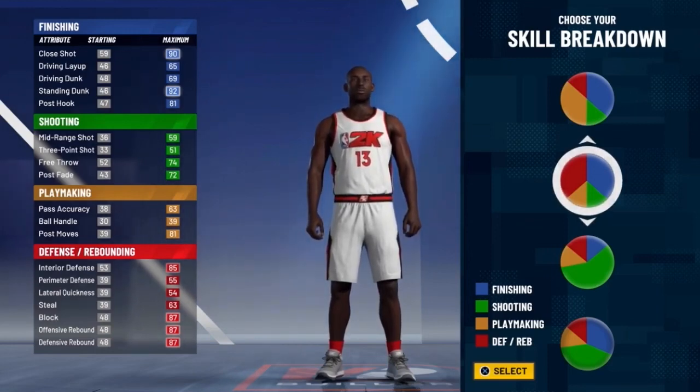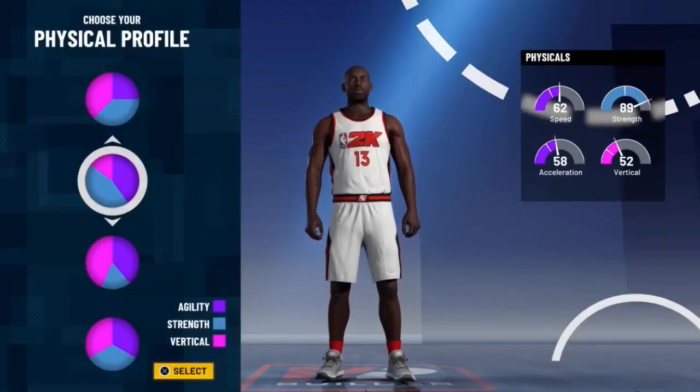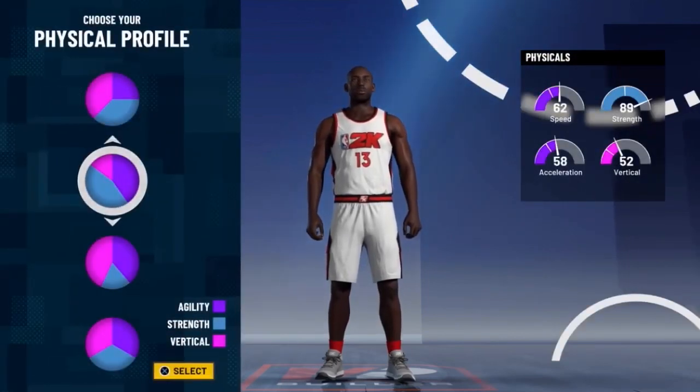He plays incredible defense from the perimeter. As you can see, it's a 55 perimeter defense and only a 39 ball handling. All of you are like, 'Well, how is this his build?' — just wait until the full build. This is not going to be my full build; I noticed later I want to change some things, especially with my takeover.